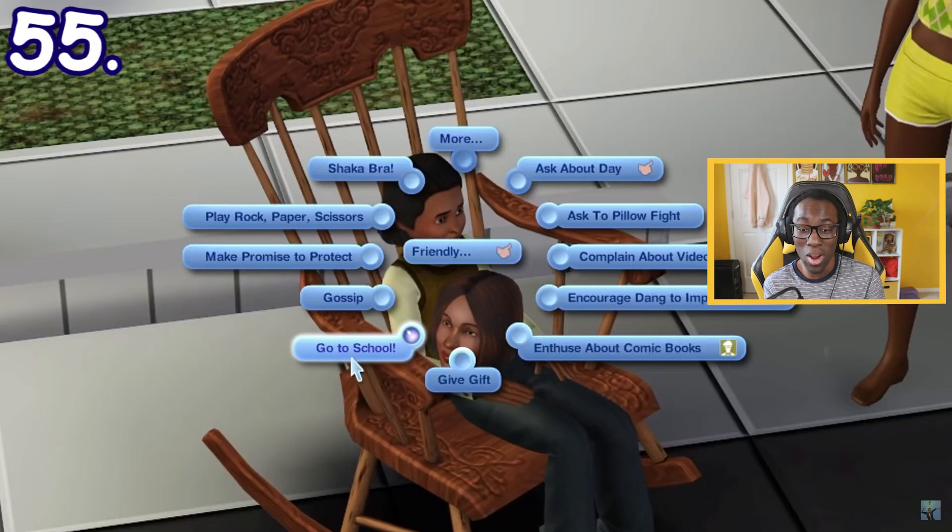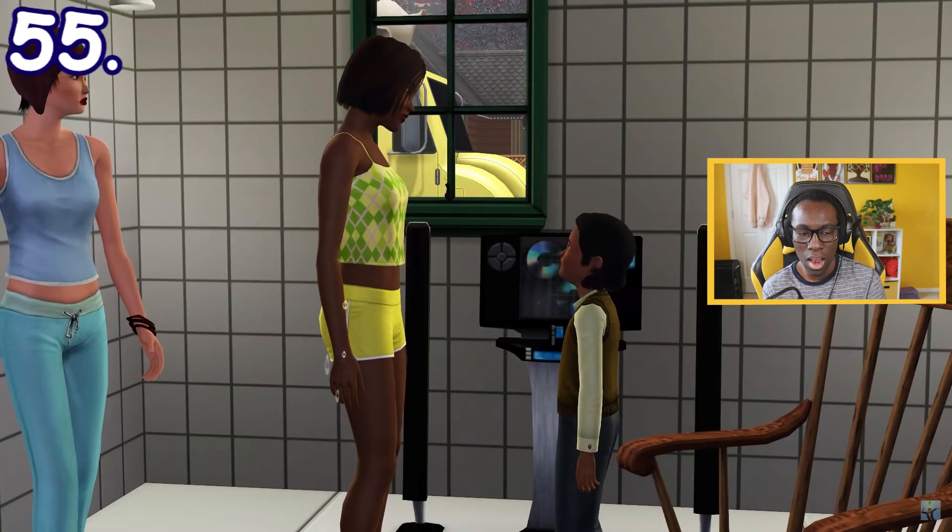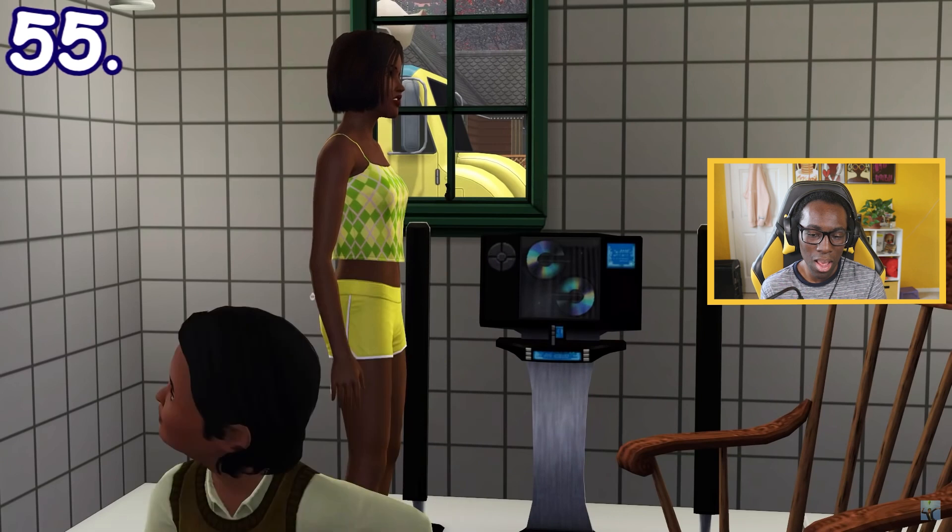If children or teenagers haven't gone to school yet when it's already on schedule, adult Sims can directly tell them to go to school through a social interaction.